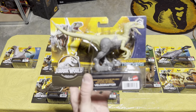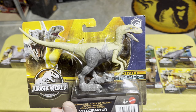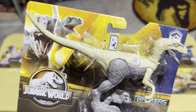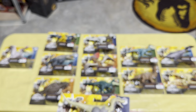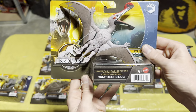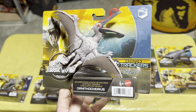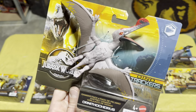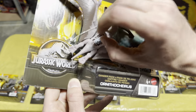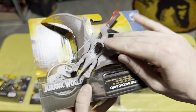The last wave — Wave 4 — only had two dinosaurs. We have the Velociraptor, which is a repaint of a sculpt we've gotten many times before, but it's not a bad repaint and I like the colorway. And then the last Danger Pack dinosaur from the whole Dino Trackers line is the Ornithocheirus — another really cool flying reptile with a big beak and red markings that looks great. Scan code for both to add to your collection.